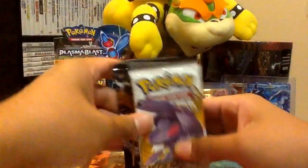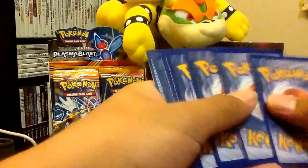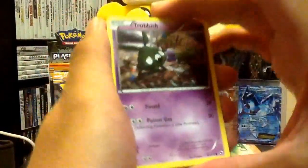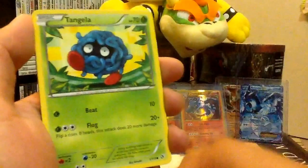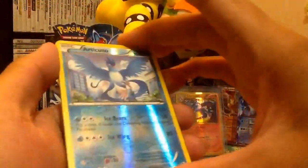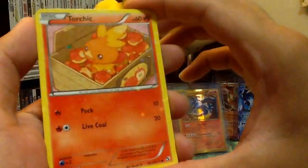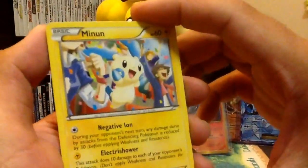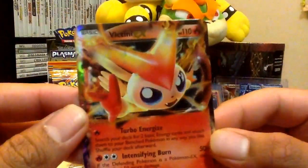Let's move on to our Legendary Treasures. Trubish, Vulpix, Gotha, Tangela, Articuno Reverse — cool. Check this Torchic out, you can see the stars at the bottom. Minun, it looks cute. Whoa, now look at that — Victini EX! Nice.